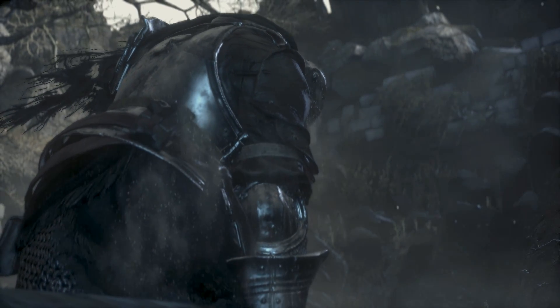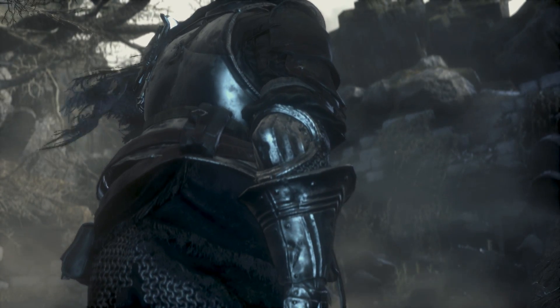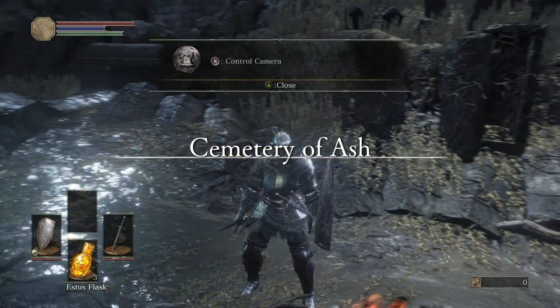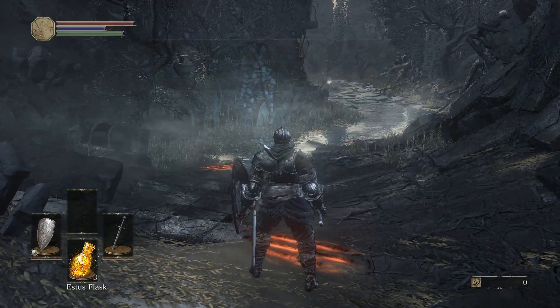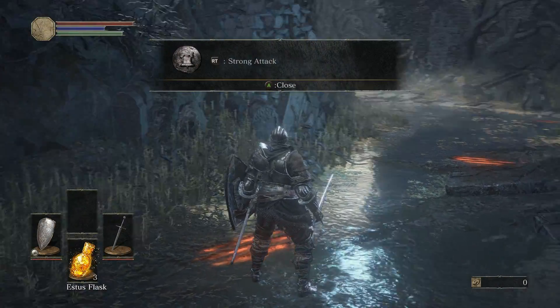So remember, when the bell tolls, the link to the fire is in danger, and the Lords of Cinder rise from their graves. But now we're rising from our grave in the Cemetery of Ash. We'll do the whole tutorial here, of course. I'll read all the messages on the ground. I am connected to the game online, so there should be messages written by players, but maybe not in our tutorial area.